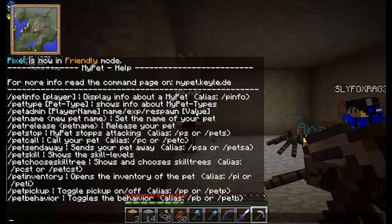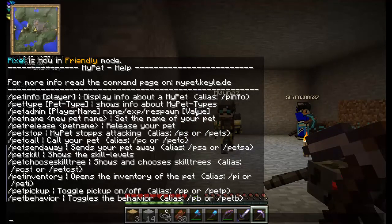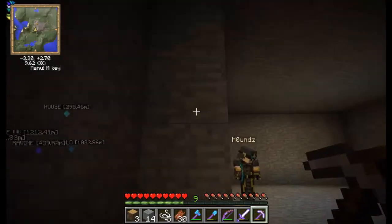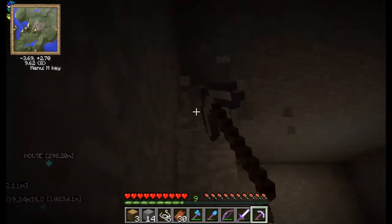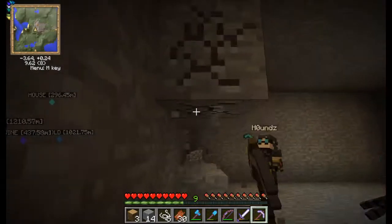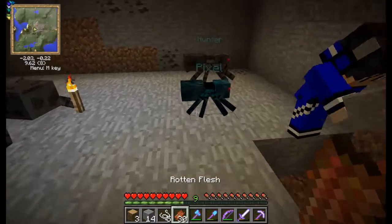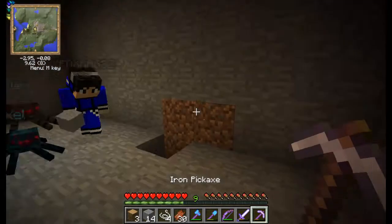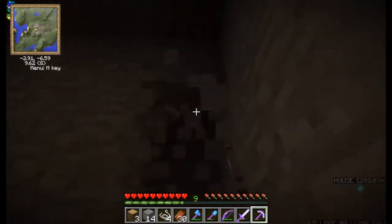Slash pet choose skill tree. What that does is it makes your pet go away, so whenever you're getting attacked it won't be near you and they won't attack anything. Then there's slash pet pick up — it'll basically be out of your way. That means whenever you throw things down, it will pick up the things.